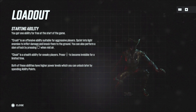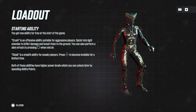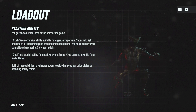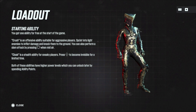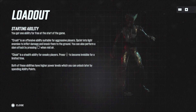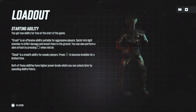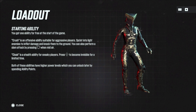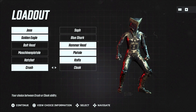Okay, then we have our starting ability. You get one ability free at the start of the game. Crush is an offensive ability for aggressive players — sprint into light enemies to inflict damage and knock them to the ground, and you can perform a slam attack by pressing circle when midair. Cloak is a stealth ability — press down on the d-pad to become invisible for a limited time. Both have higher power levels you can unlock later. I tried the stealth before and wasn't a huge fan, so I'm going to try Crush.